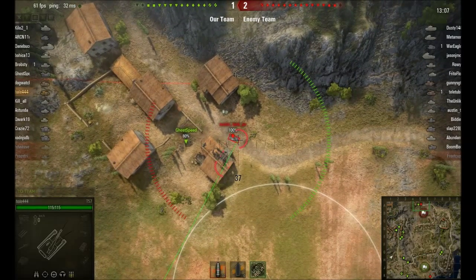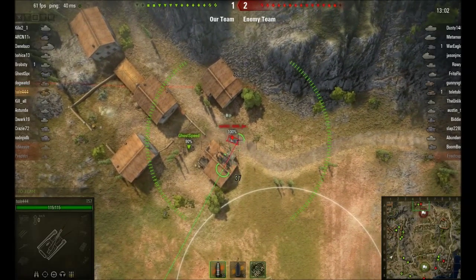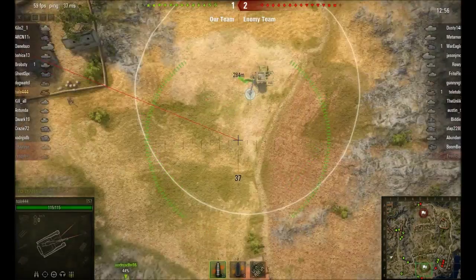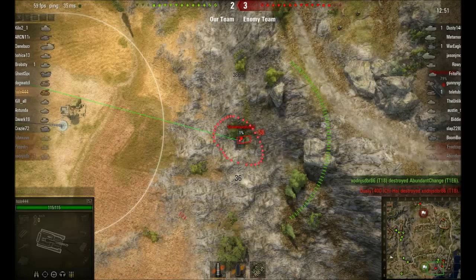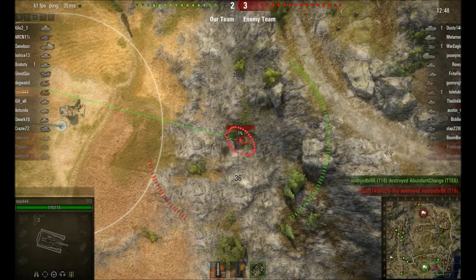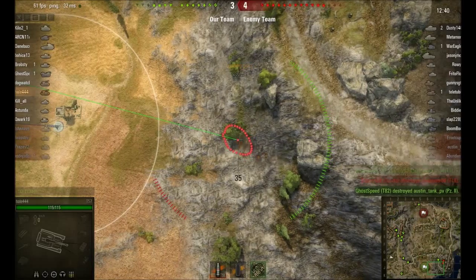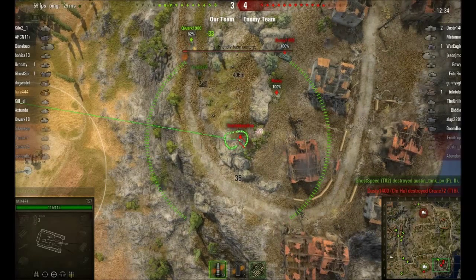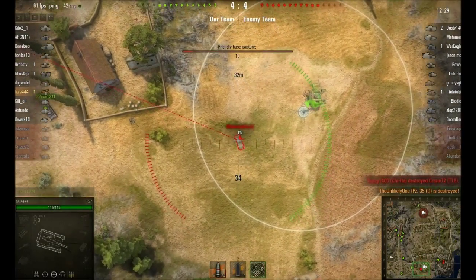This guy's behind the house now. The house is blocking my trajectory so I can't hit him without hitting the house. There's a bunch of guys down here — let's take care of business because these guys could theoretically come over and kill me. This guy's at one percent. All right, I give up on that guy — I can't see him anymore. Kill this guy — there you go. That's the one-percenter.